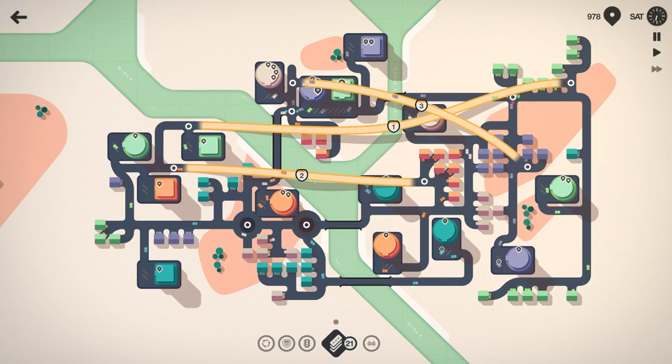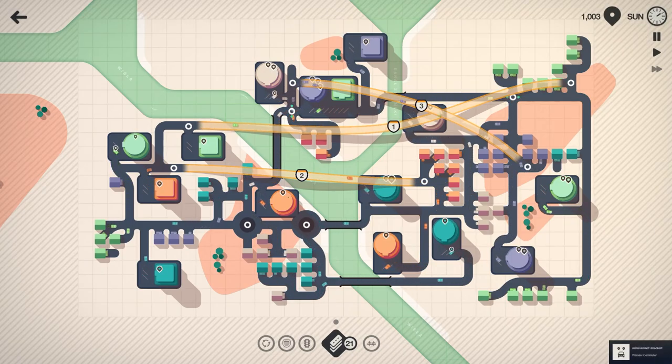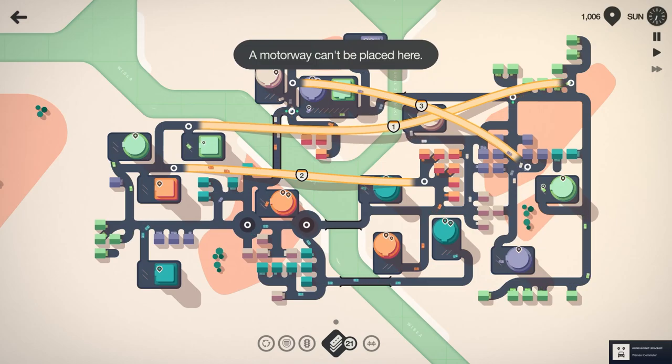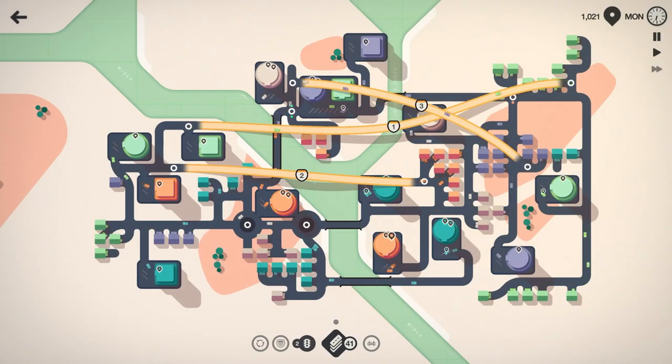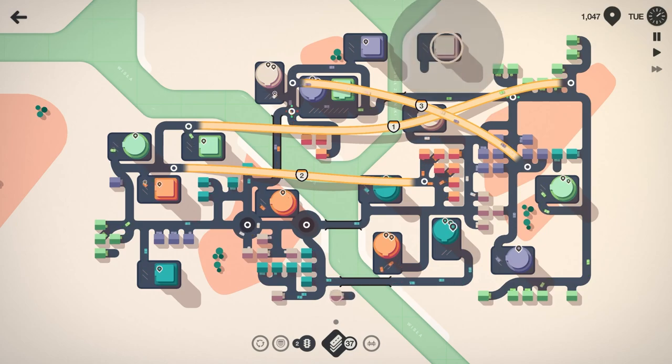That's a lot of traffic coming in there. The lime greens are turning around the purple. I wonder if I had the purples — I can't do that. We'll just leave that as it is for now; it's not great, but it is what it is. What if I connect it like that? Let's see if that helps some of the traffic flow — I don't think it will, but at least it's an option now.